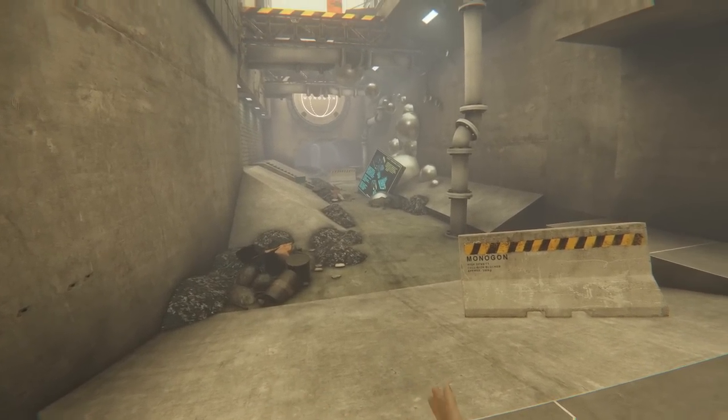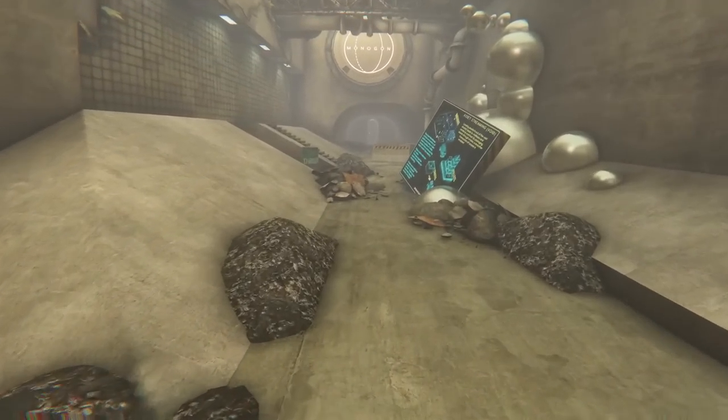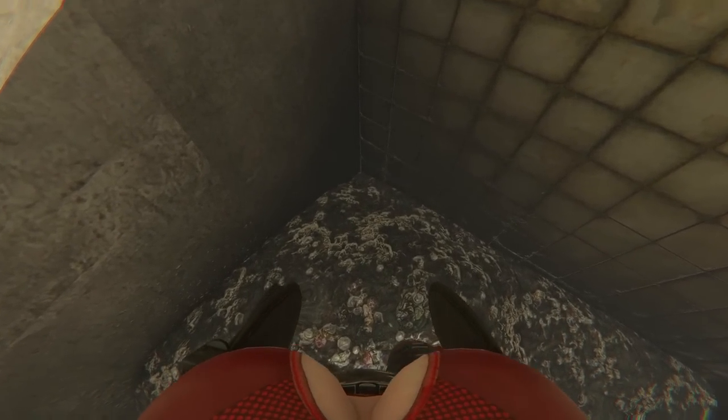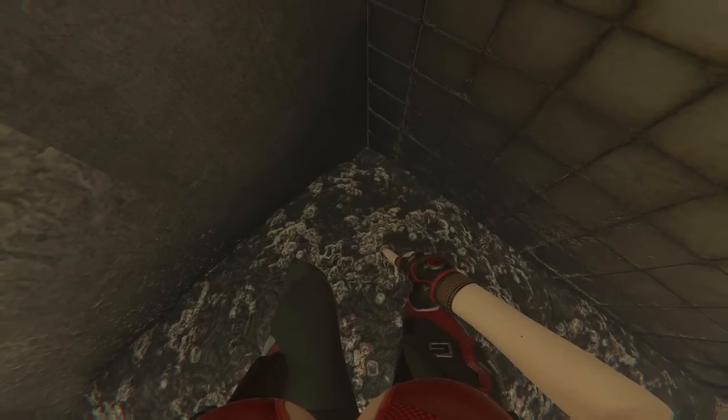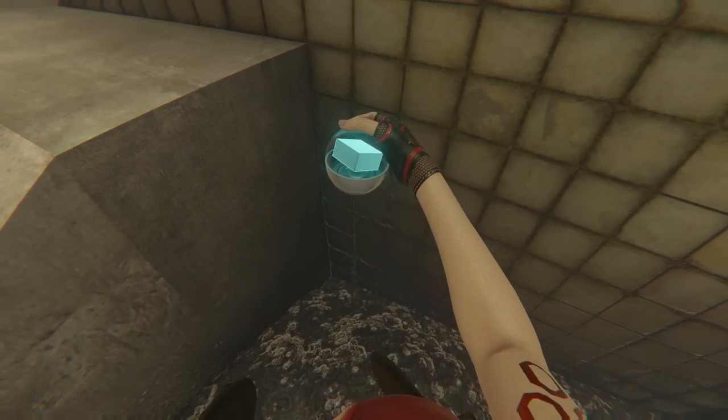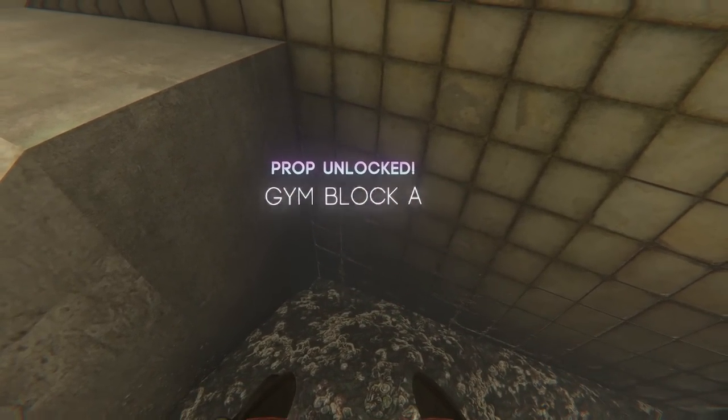In the very last section of Level 3 Long Run, there is a hidden capsule that's below the terrain, so you can't actually see it. If you go right over to this corner, it doesn't look like there's anything there. If you reach out your hand, you can see a small dot appear there — there it is. Hidden capsule: Gym Block A.